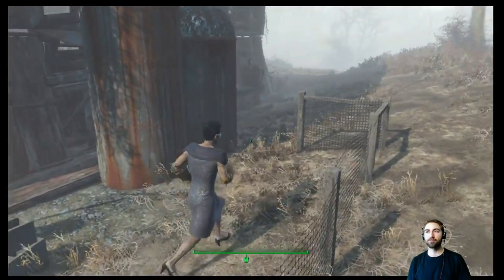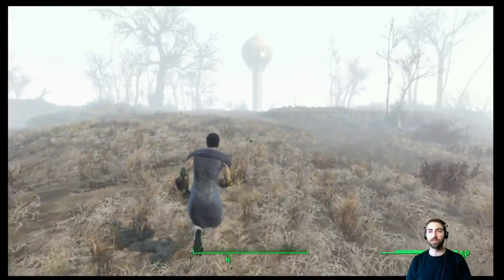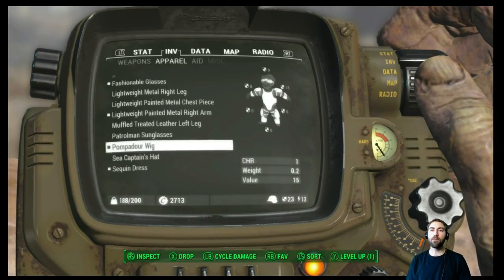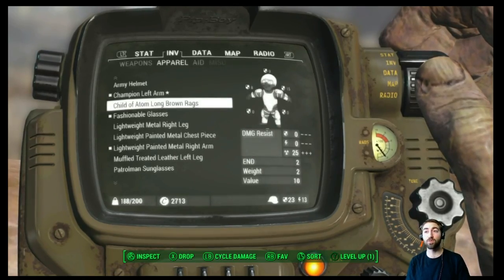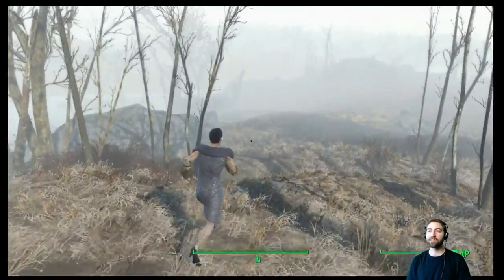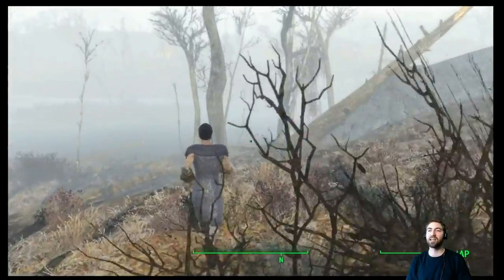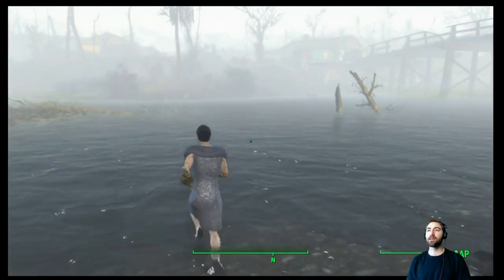We just did a trade, I gave her some of our buff out. I'm finding that I'm carrying a lot of just bare bones equipment — equipment that I use consistently. For example, I'm wearing a pompadour wig because I use that. I use all these pieces of equipment except the rags, which we'll be putting into a location with our fusion cores soon enough.